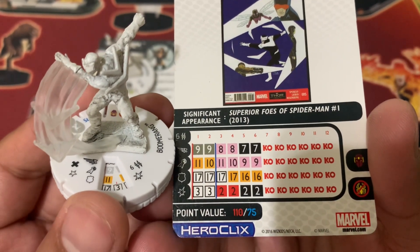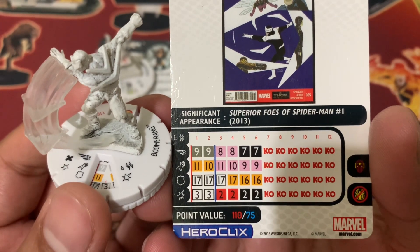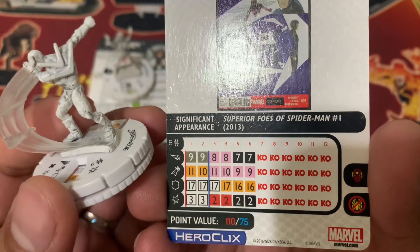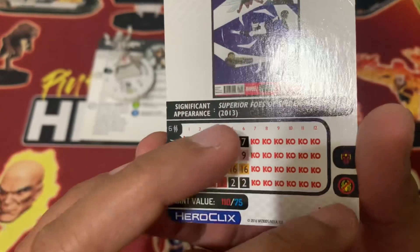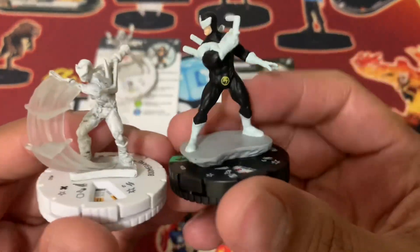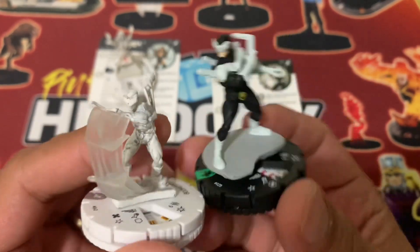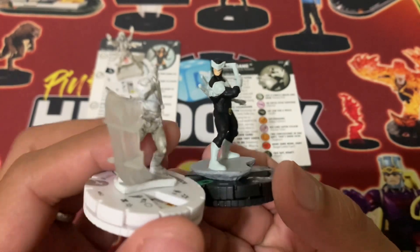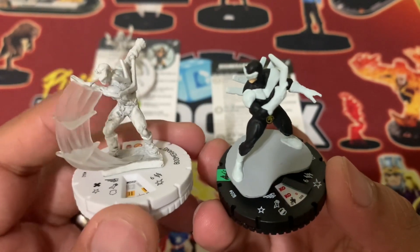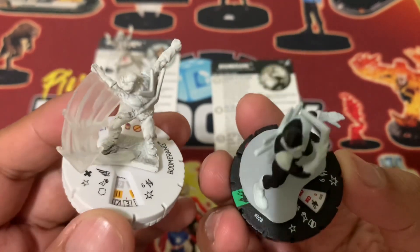110 points and 75 points. 11 attack with the special damage and special defense on the first click, and Running Shot — 11 Energy Explosion. Masters of Evil, Spider-Man Villains, Sinister Syndicate team ability. Just want to compare: you can see Boomerang here in the newest Spider-Man Beyond Amazing set. His sculpt is a little bigger, especially with the platform. I like how dynamic Boomerang has really been, even with the sketch variant, and the dynamic pose in the newest version of Boomerang as well.